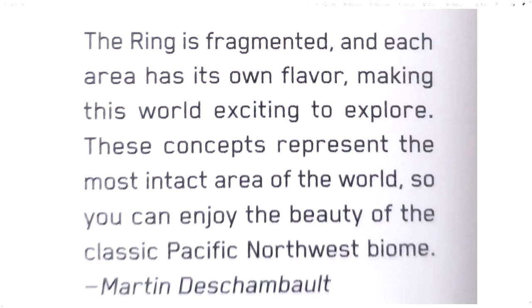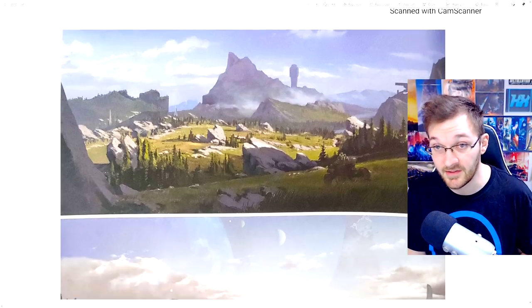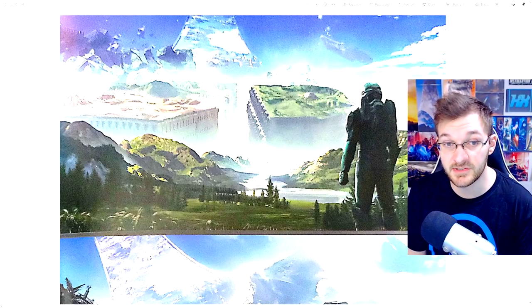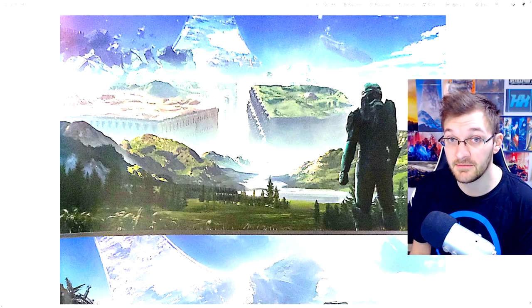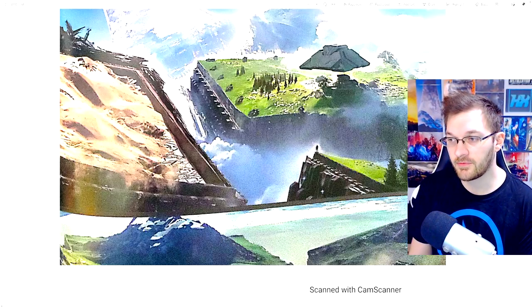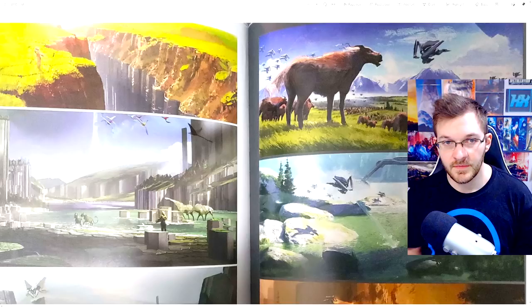Here's an excerpt from the art book that gives a little philosophy of what they'll probably be doing with Halo Infinite's campaign DLC: 'The ring is fragmented and each area has its own flavor, making this world exciting to explore. These concepts represent the most intact area of the world so you can enjoy the beauty of the Pacific Northwest biome.' The key takeaway is that the ring is fragmented and each area has its own flavor. They also show a complete desert wasteland section - similar to what we have with Behemoth - which doesn't really exist in the campaign. This might be the philosophy moving forward: each new ring fragment brought into the game through new islands, each with its own flavor.